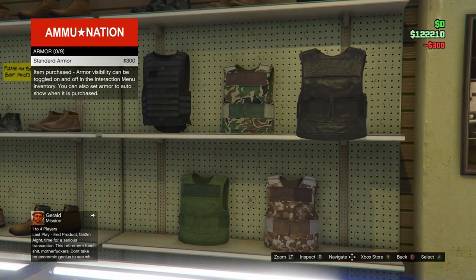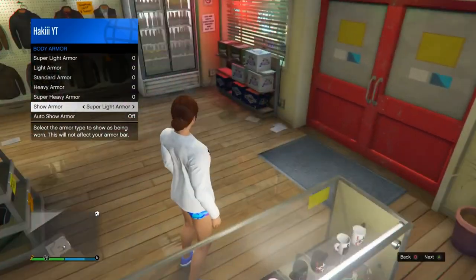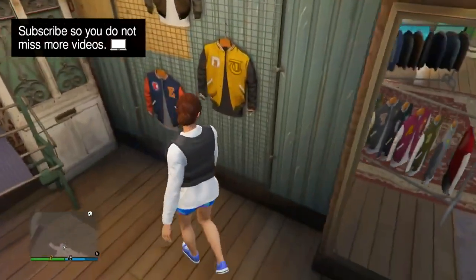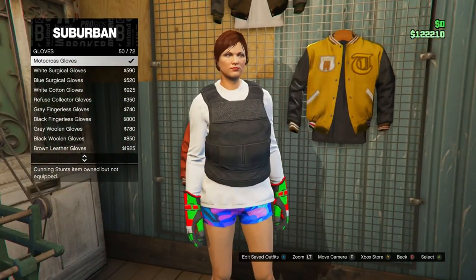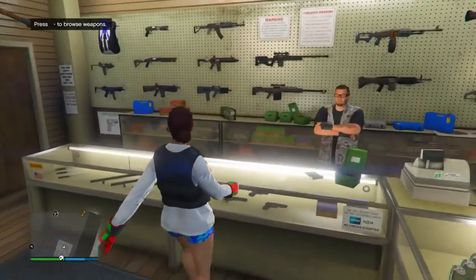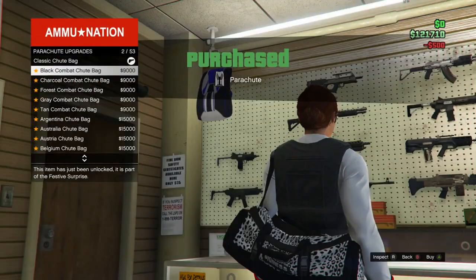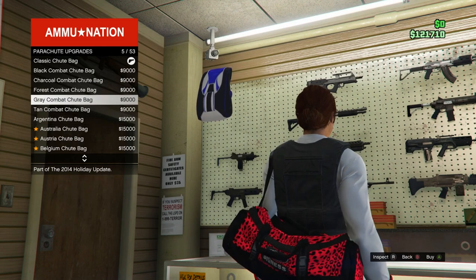Once you buy the standard armor, pull up the interaction menu, go into Inventory > Body Armor, and scroll until you see the standard armor. Then head to the nearest clothing store, go to the Accessories section, scroll down to Gloves, and equip the Motocross Gloves — they're number 50 out of 72. Head back to Ammu-Nation, go to the weapons section, go all the way to the top left to Parachutes, buy one, then scroll down and you'll see the duffel bags. Scroll through all of them until you find the one you want — personally I'm going with a nice orange/reddish cheetah print one. Buy whichever one you want.